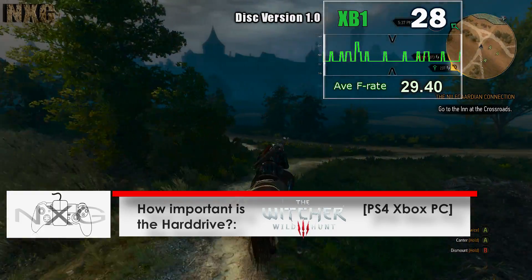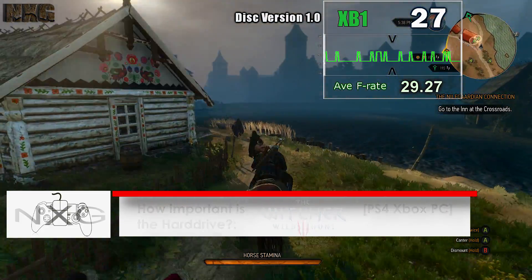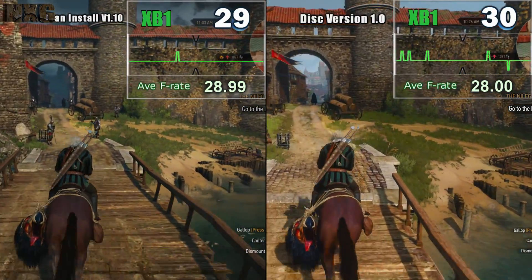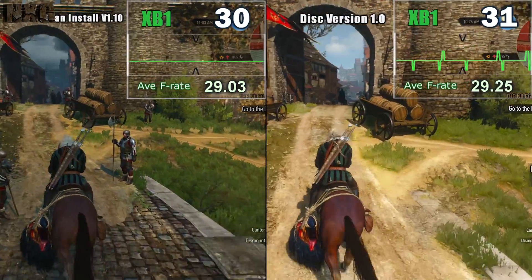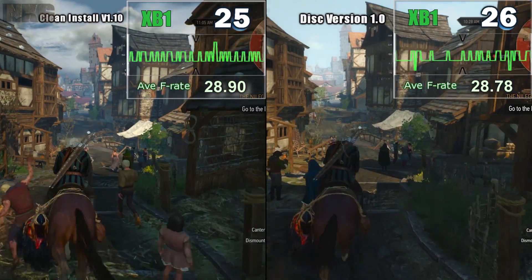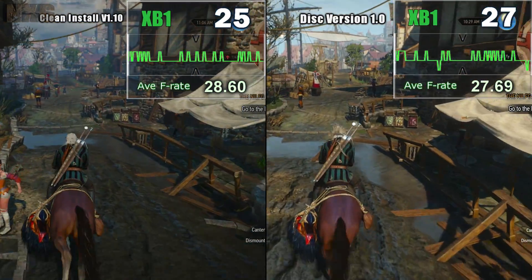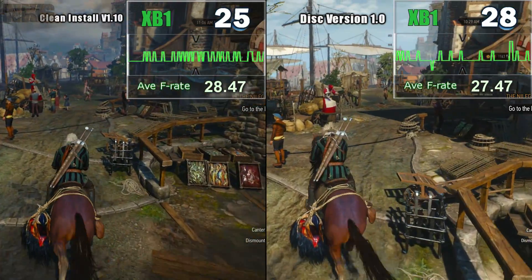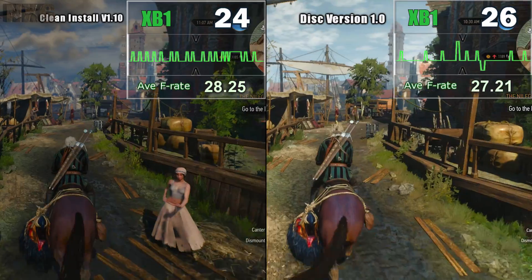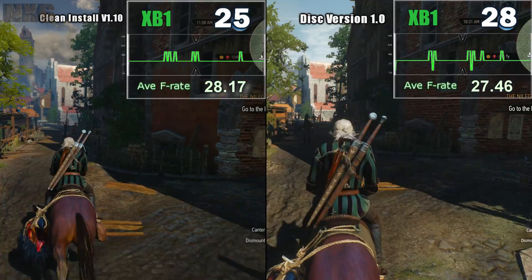The first thing is let's look at the original disc version from when the game launched on the Xbox One. You remember it ran with an unlocked frame rate, which is what you're seeing here. Now riding through Novigrad as of disc 1 with the unlocked frame rate, and back to version 1.10 that was just released before 1.11. You can see the frame rate holds much nearer 30 on the original disc release, but it doesn't consistently hold 30. It's skipping and juddering, hovering around 28 to 25. The 1.10 version is probably a little bit worse.